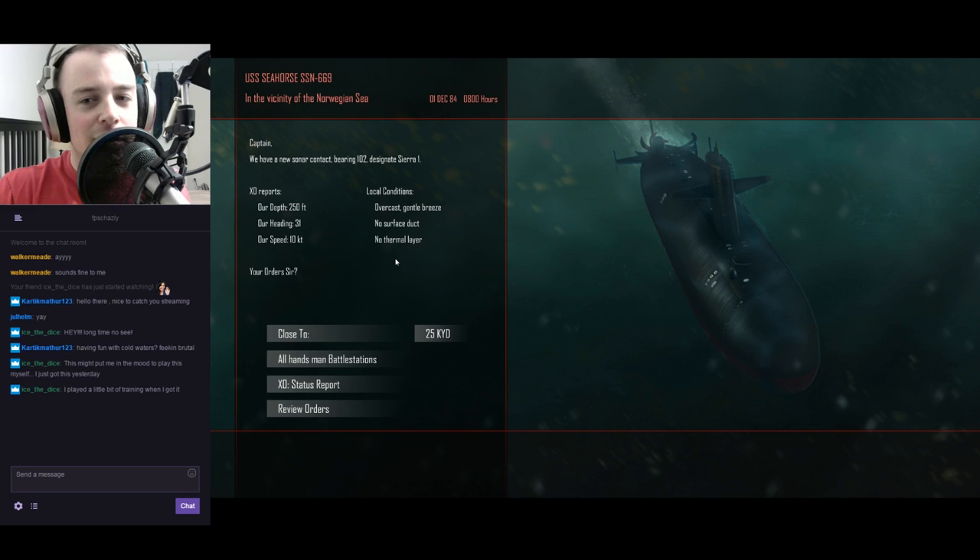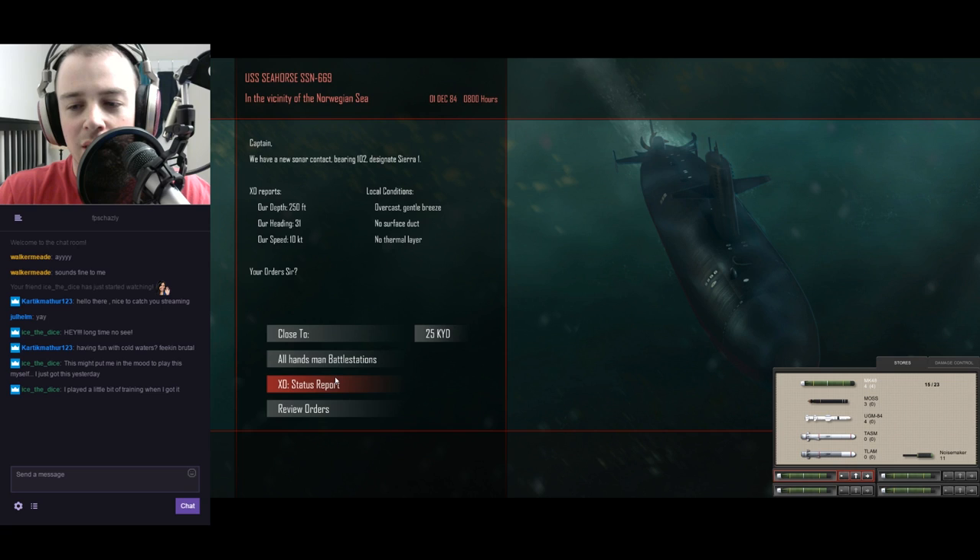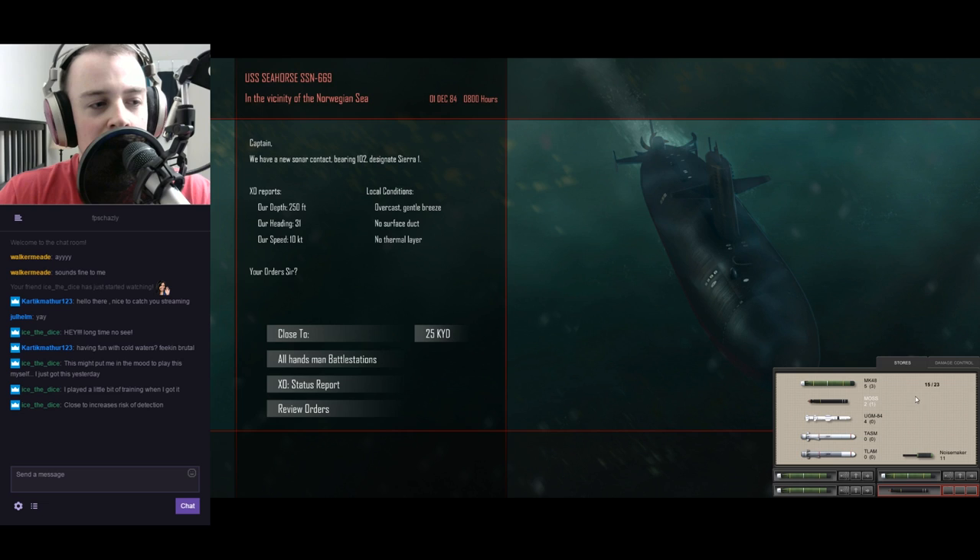What's the difference between closed two and all hands man battle stations? Like as close to us as a setting. I don't have many weapons, I don't know if this is smart but we'll do it. Our speed is 10 knots, more of this bottom limited stuff. Yeah, eight torpedoes, four missiles, got some MOSS that could potentially come in handy. I can reload tubes here - I kind of want these all on active.